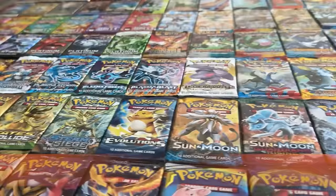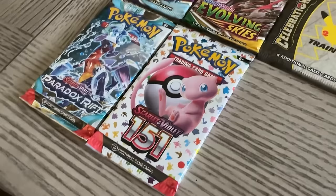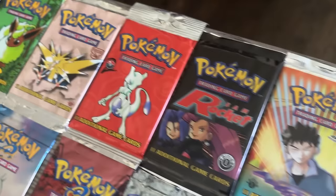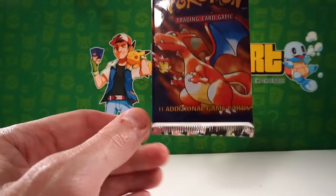I'm opening every pack in Pokemon card history, from 151 all the way to the original base set. Every Wizards of the Coast pack is first edition minus the base set. Each pack is a heavy pack, meaning there is more than likely a holographic card on the inside.